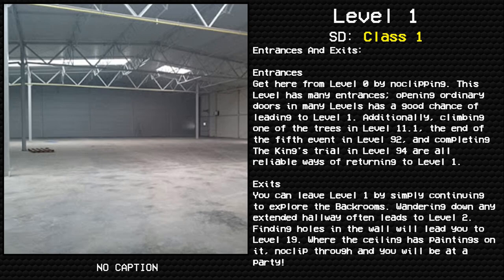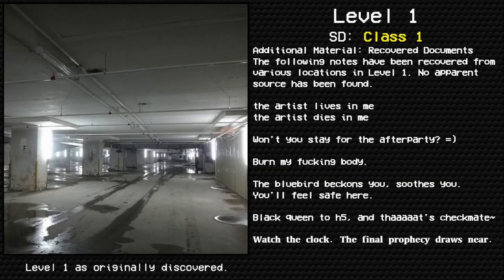Exits: You can leave level one by simply continuing to explore the backrooms. Wandering down any extended hallway often leads to level two. Finding holes in the wall will lead you to level 19. Where the ceiling has paintings on it, no-clip through and you will be at a party.